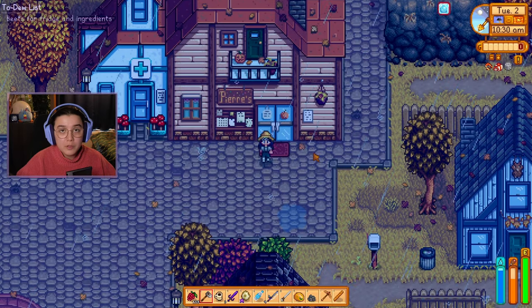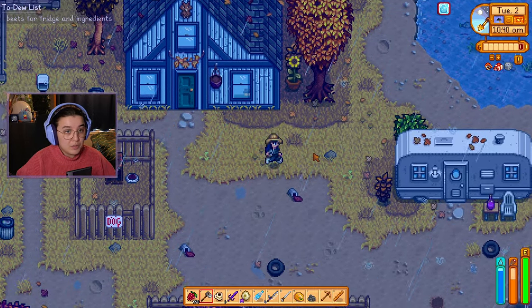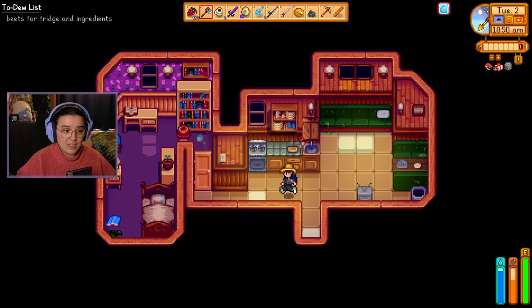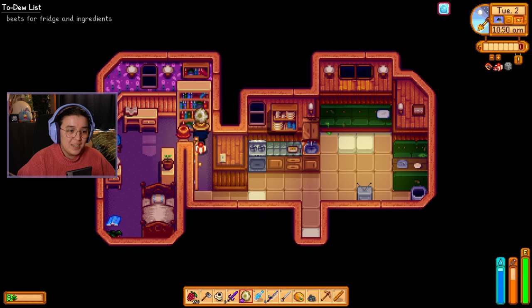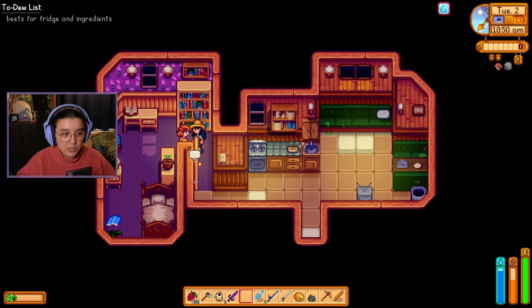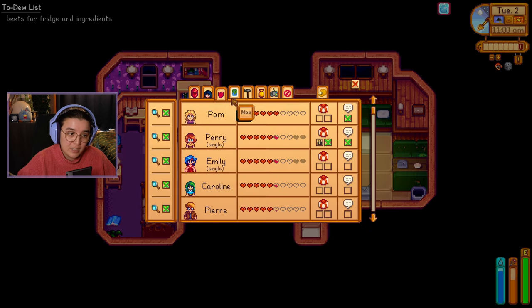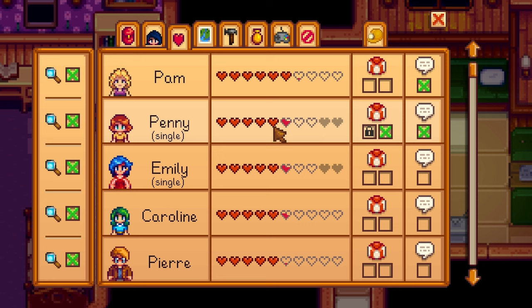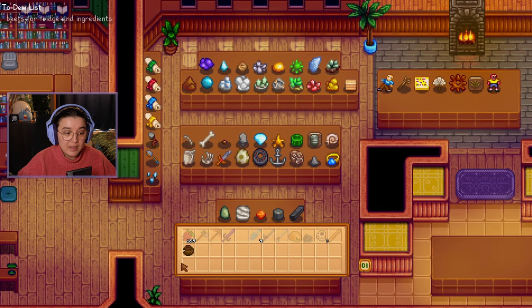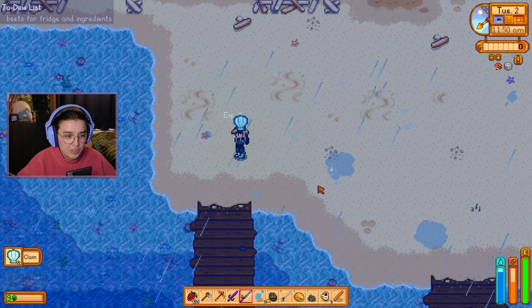I forgot for a minute that I had NPC map locations — for any of you who tuned into streamers, thank you, but I got used to not having map locations and just having to guess. She's there — she just blended in with a wall. Happy birthday Penny! She says thanks — okay, I thought you'd be a bit more excited about a whole dinosaur egg in iridium quality, but that's fine I guess. So we're on five and nearly six hearts with her. I think I should just go donate the artifact on the way anyway. I'm not entirely sure why I've come to the beach — I guess the artifact spots potentially.